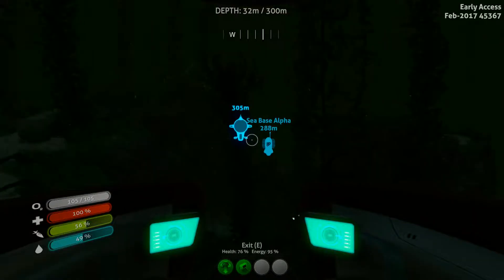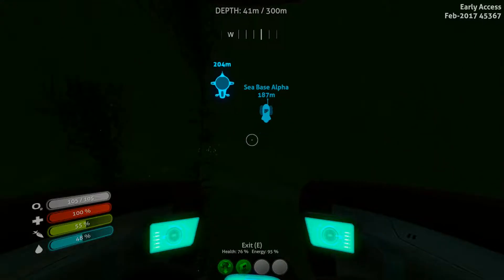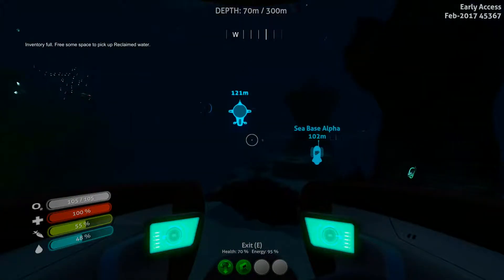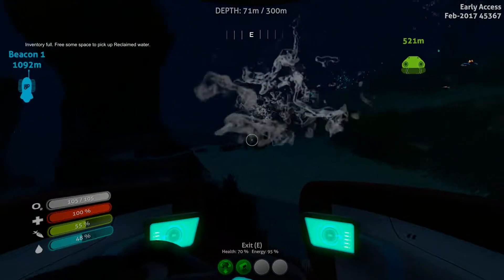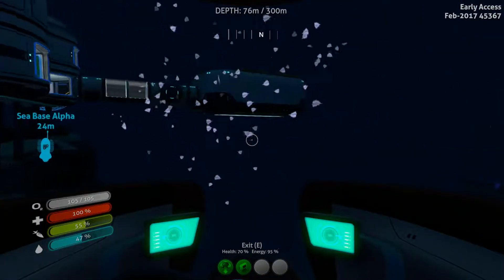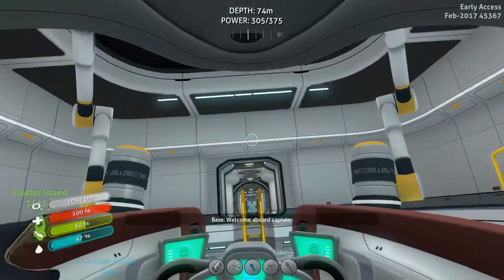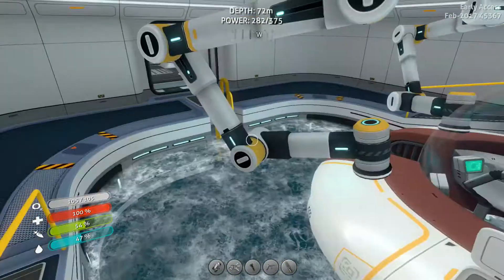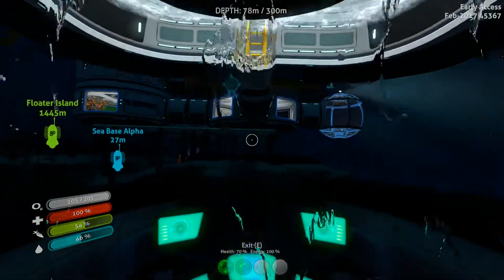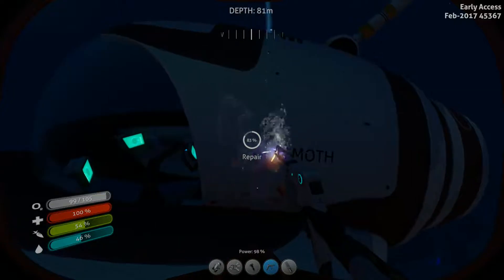I probably do want like four full pressure compensators so that I can take this thing down a thousand metres, because you feel a lot safer driving this thing around than you do just swimming around. I'm dropping reclaimed water behind me as well. Let's recharge the Seamoth — it will charge on the Cyclops. I also wonder if it will repair the damage, because that would be kind of nice. Welcome aboard, Captain. You are fully charged. Let's jump back in — what's our condition? No, you're not repairing it. I don't think it did. I think I've always wanted it to repair it but I don't think it's ever actually been a feature in the game.